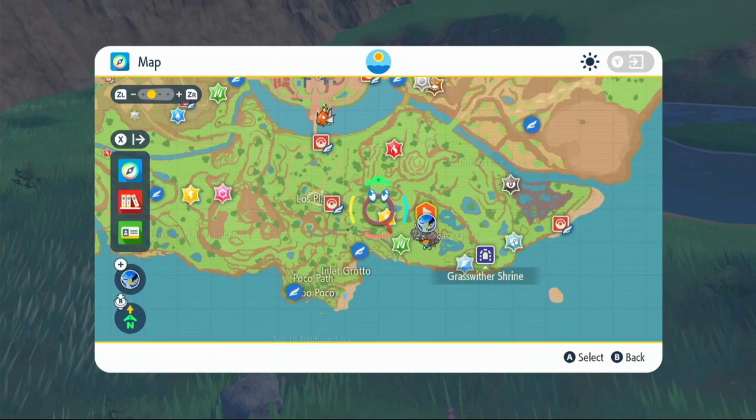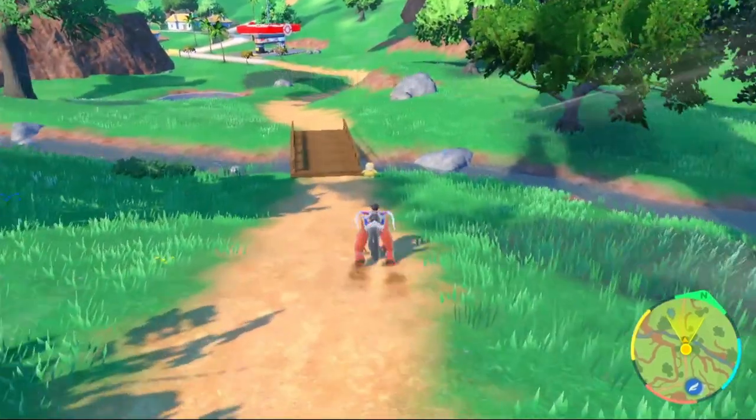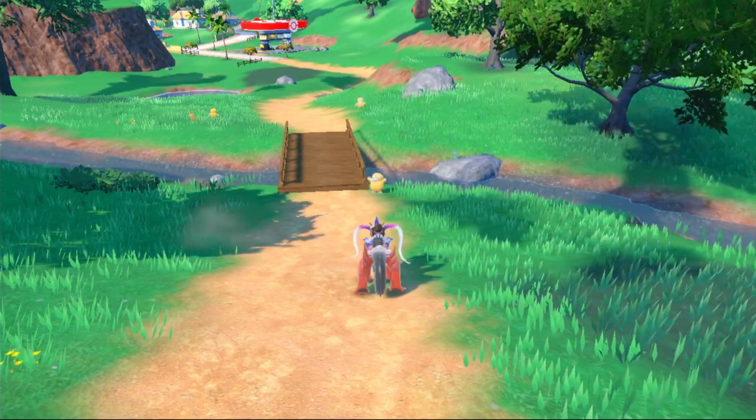Next up we're going to go for our Special Attack EVs. Fly back over to the lighthouse and make your way down to that tiny little bridge. When you get to the bridge, Psyduck will start to spawn. Take out 20 of those and you'll have your Special Attack EVs maxed out, and then we can move on to IVs.